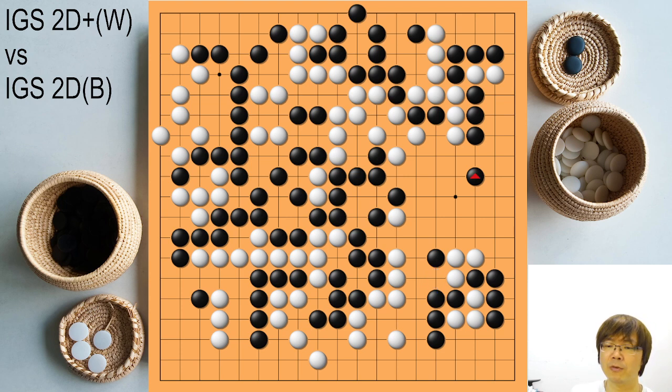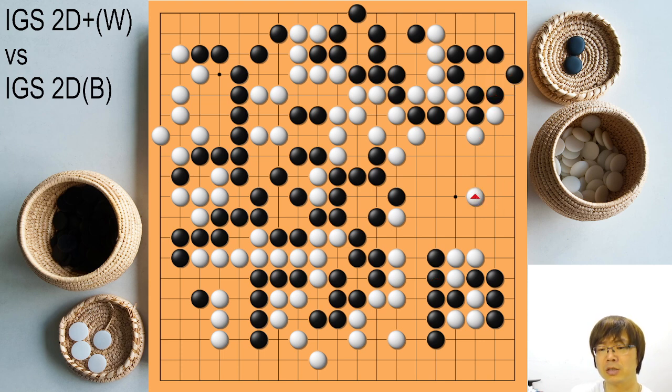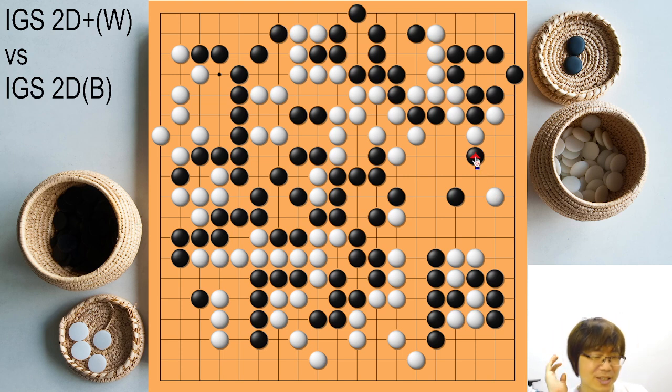If you just extend here, white needs to care about you escaping — white needs to push, then jump. If white does that, even though you don't play anything, you already get something. If you just push here, you still feel hane is painful. Even if you just jump here, that's a much more valuable place — you're earning territory, and then let white play here later. But not right now. When you play here, you have a habit to answer something, but white will not answer. Ignoring is also big.